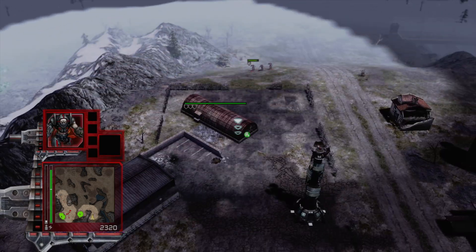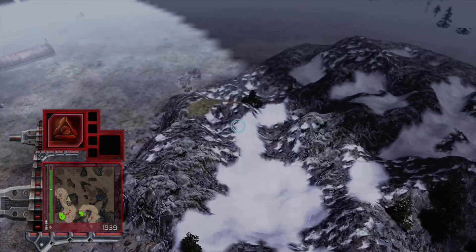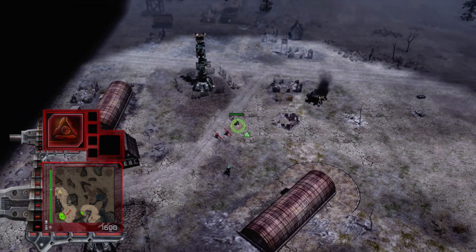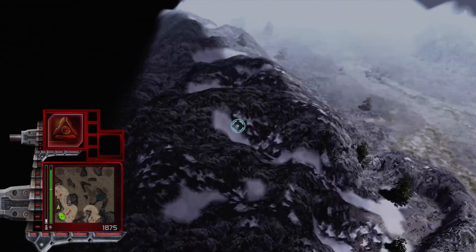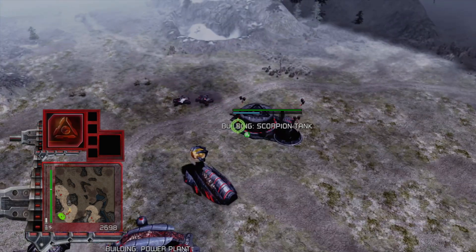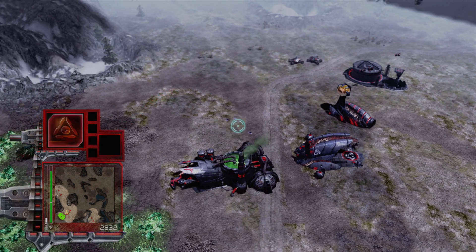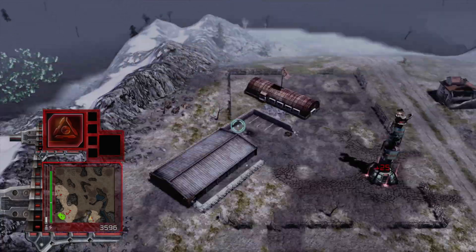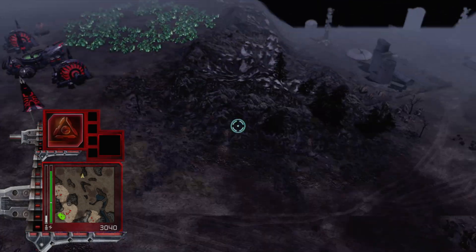Souls of Steel. It is time for a harvest. There we go. I should probably — why am I not building stuff? I don't know, but I am doing it now. We can also harvest from that other field there, which we will do. Let's get another one now. Three spikes — that's going to give us some decent income as well.